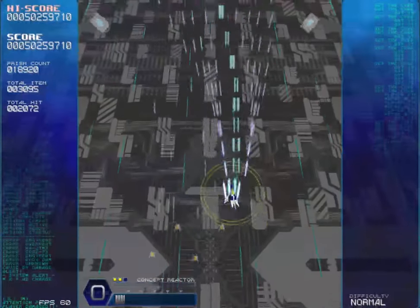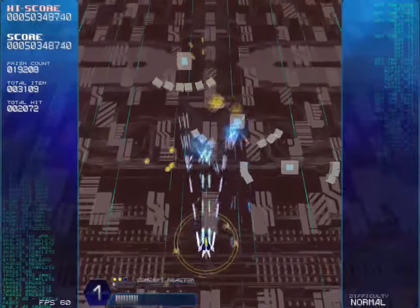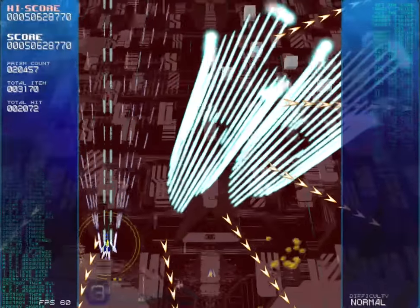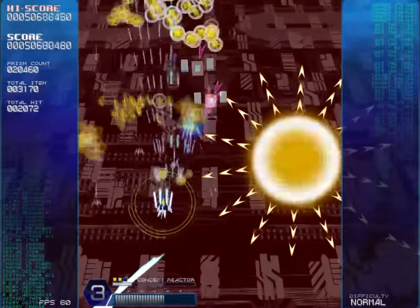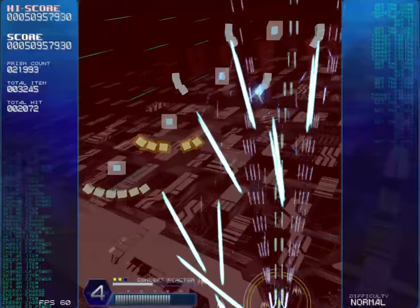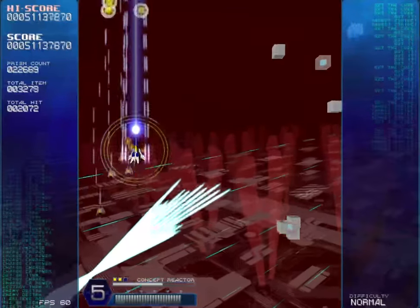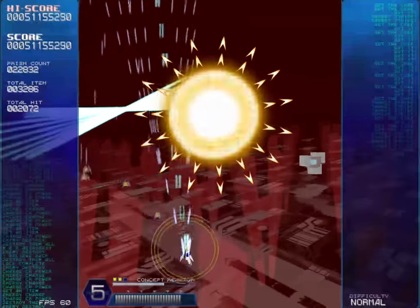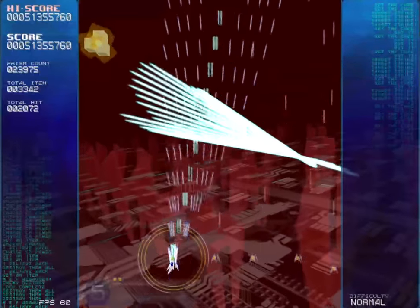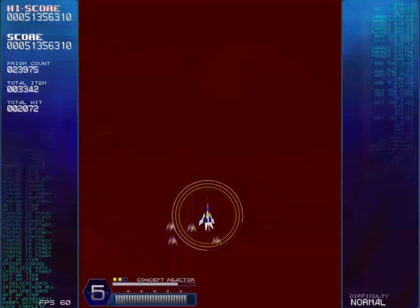That boss is a lot easier to dodge in easy mode - that is the excuse I will use. This is actually my first time playing more than the first level on normal mode; it's not a ton different but it's obviously harder. The easy mode also doesn't play the whole game - it goes to level 4, and this game is 5 stages. I'm not sure if there's a true end situation. My only goal is to survive this upcoming boss, then I will die happy.